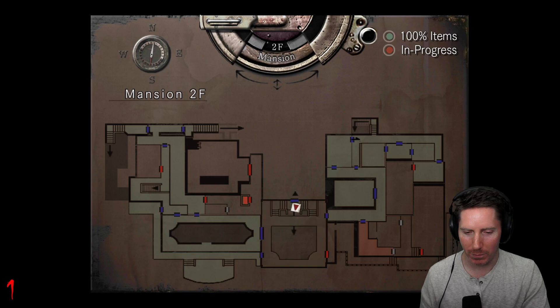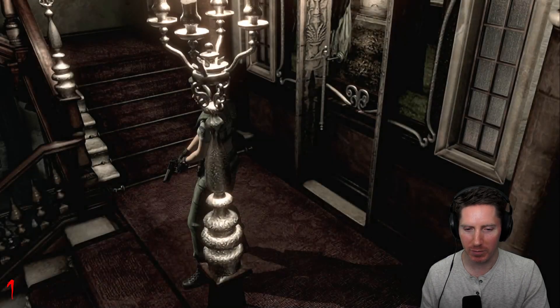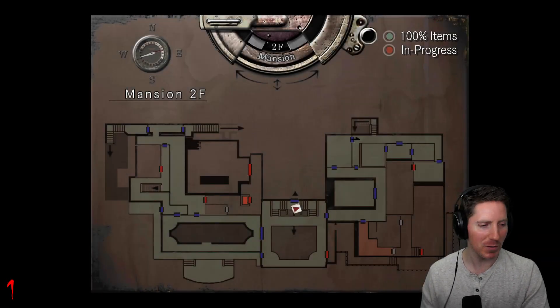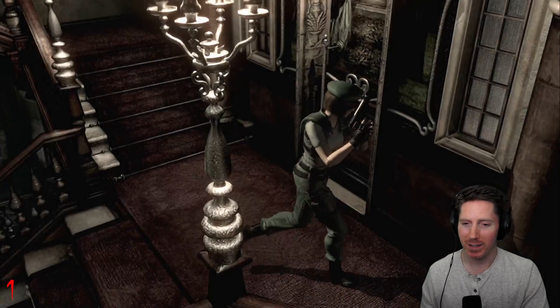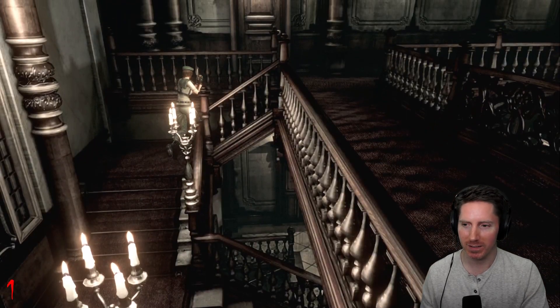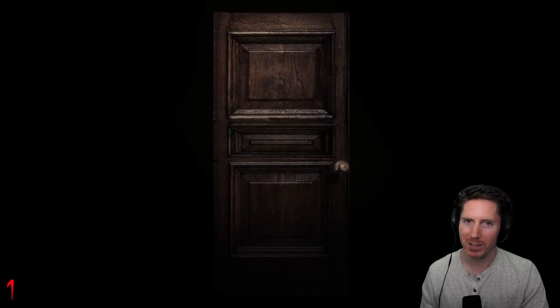Now what are we missing? I guess we can go upstairs and check out that new route, and kill that zombie that murdered me. And check on our friend — who we know is already dead.